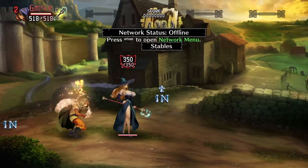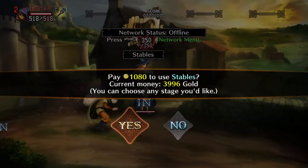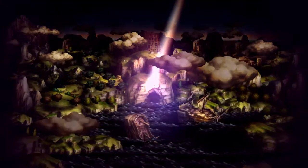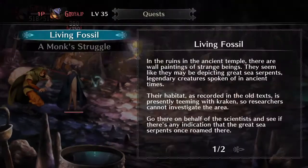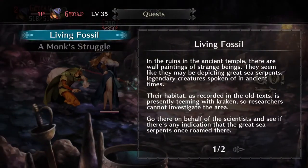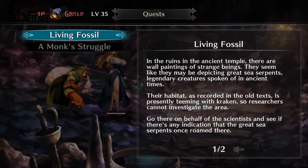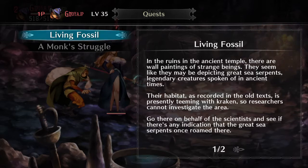I'll show you guys since I'm already here. I believe it's in Pirate's Cove. The inside of the cave connects to a fissure on the coast for Living Fossil, and in the ruins in the temple there are paintings of strange beings that seem like they've been depicting great sea serpents — legendary creatures spoken of in ancient times.